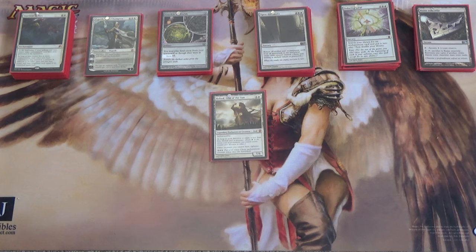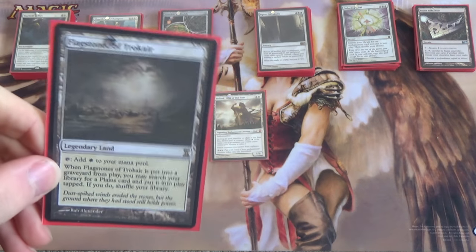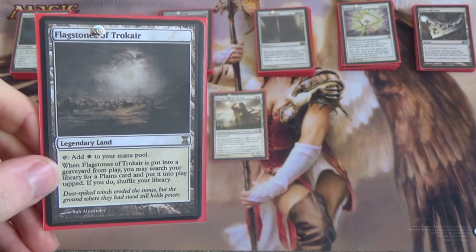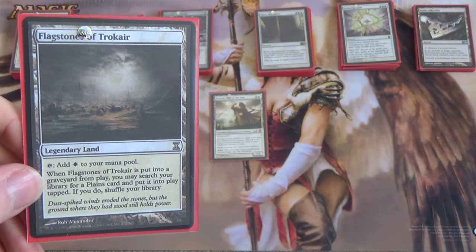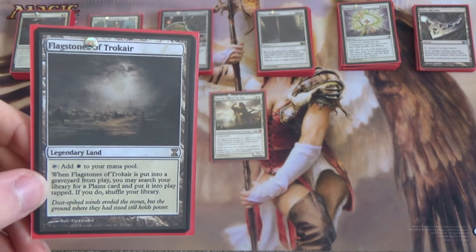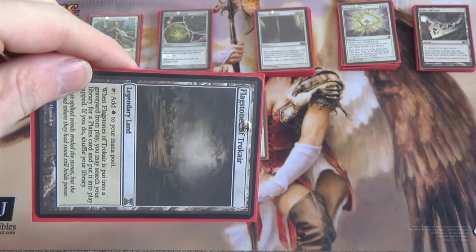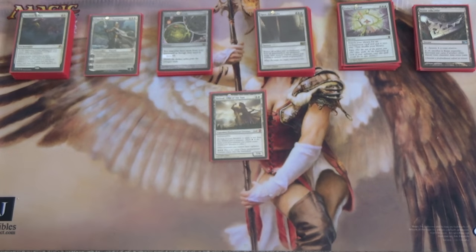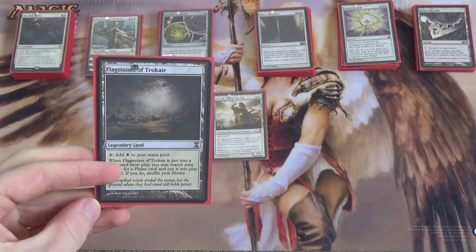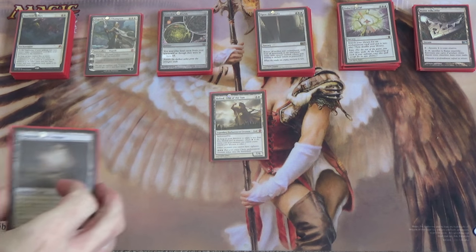Speaking of Smokestack — Flagstones of Trokair. Legendary, not that it matters. Adds white. And if it's put into a graveyard from play, you can search your library for a Plains card — again, not basics — put it into play tapped. So Smokestack on one: if you have Crucible and Flagstones, during your upkeep when Smokestack triggers, tap it for white, sack it, go get a Plains, then play the Flagstones from your graveyard. You can keep building up even with the Smokestack out because of Flagstones. That's crazy — that's a pretty good card.